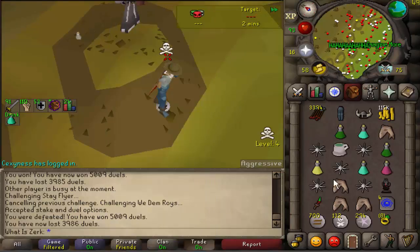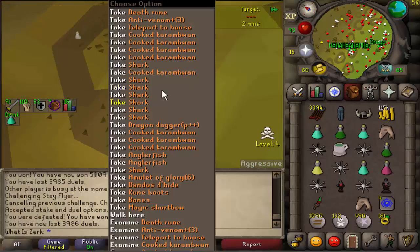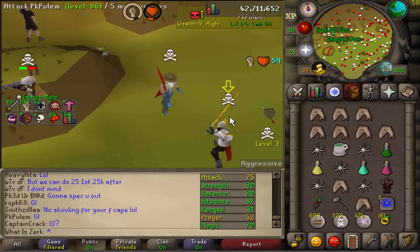That 34-35 DDS spec was absolutely insane. Finally got some big hits in - been PKing for like 20 minutes and haven't got a kill which is really annoying. That 405 XP drop from the DDS was absolutely insane. Good luck to PK Pulin - we fought this guy a few times in that episode.